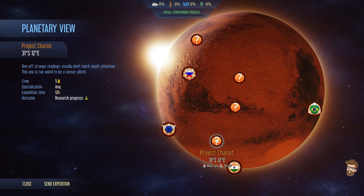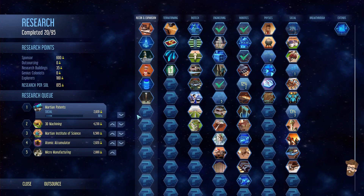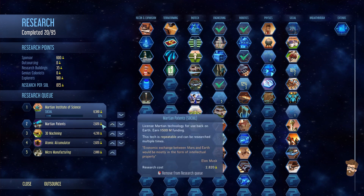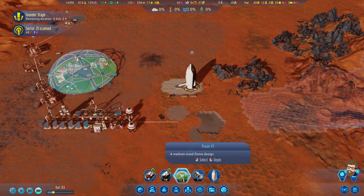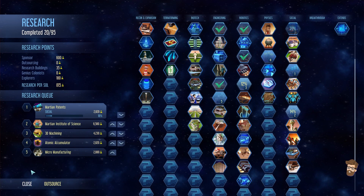We're going to do an expedition - we're going to take five people for Project Chariot. I'm actually going to do MIS for this one, because if it's 4,000 research I want to get that one down as far as possible. Granted, the $500 million does make more sense, so we'll do Martian patents.